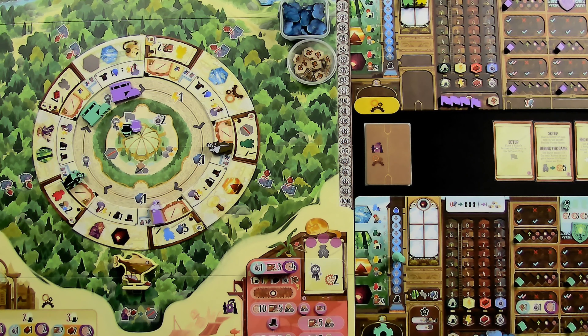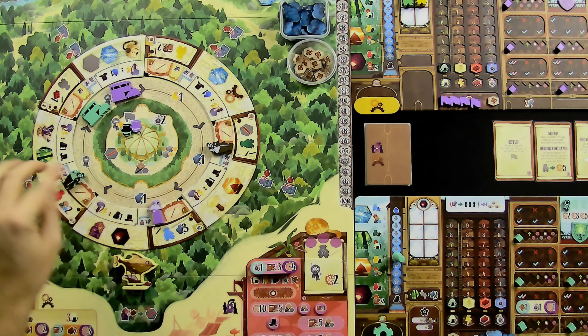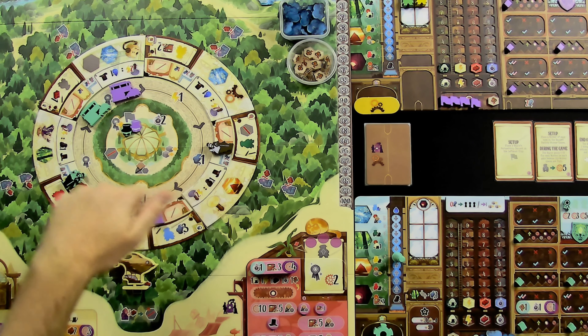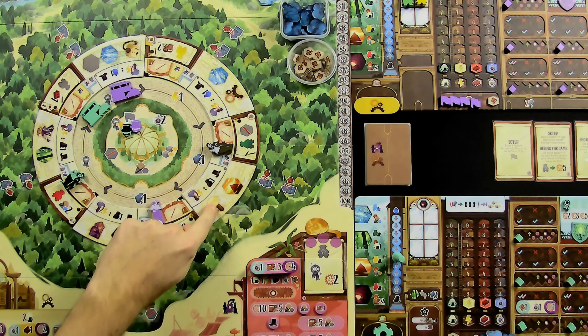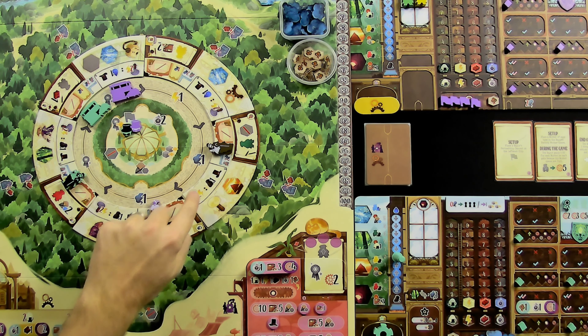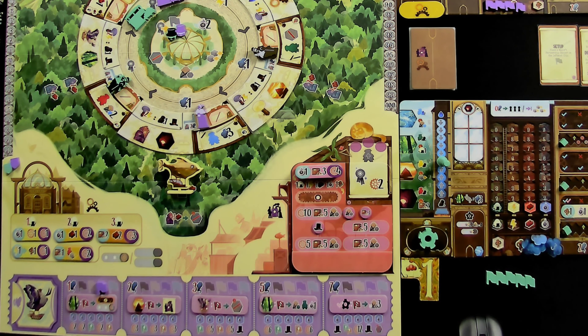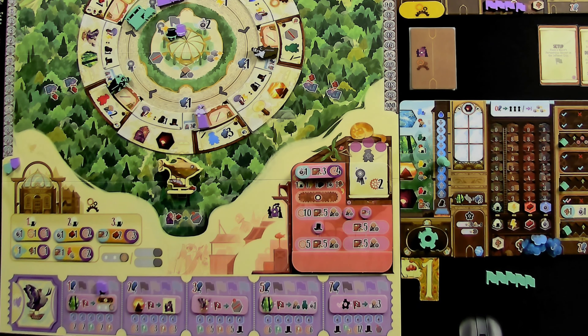On your turn you can choose one of two things: a city action, which is to move your magnate one or two spaces clockwise, or you can pay steam to go three, four, or five spaces. Wherever you stop you get to activate worker workshops and the action and exploitation of that district. You can also electrify a district to flip some tiles to a better side. Some actions have to do with getting new inventions, which go in your factory.